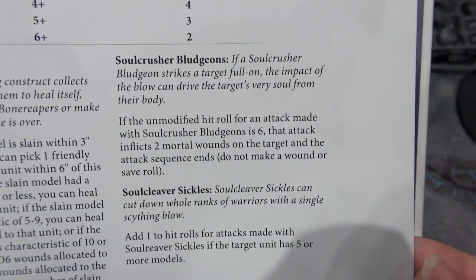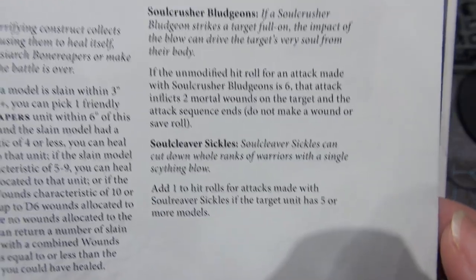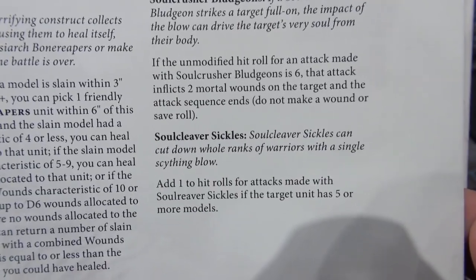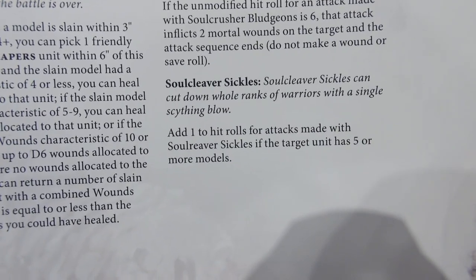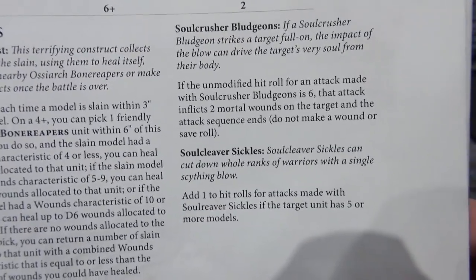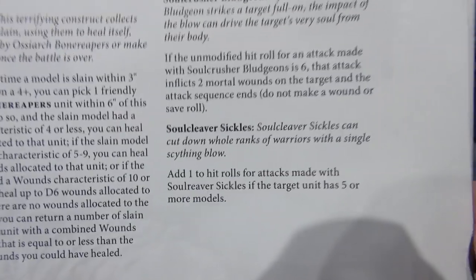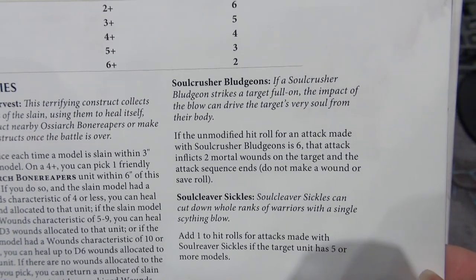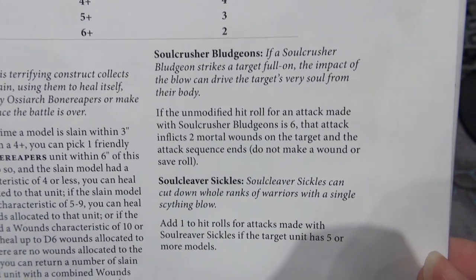The Soul Crusher Bludgeons: if the unmodified hit roll for an attack is a 6, that attack inflicts 2 mortal wounds on the target and the attack sequence ends. Versus the Soul Cleaver Sickles: add 1 to hit rolls if the target unit has 5 or more models. So if you really wanted to go after a big unit, I'd go for the Soul Cleaver Sickles. But if you were planning on taking out heroes with this guy, I'd use the Soul Crusher Bludgeons.